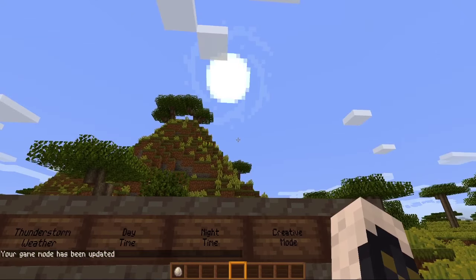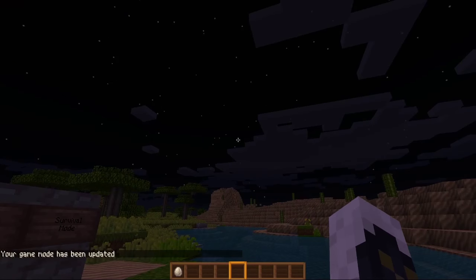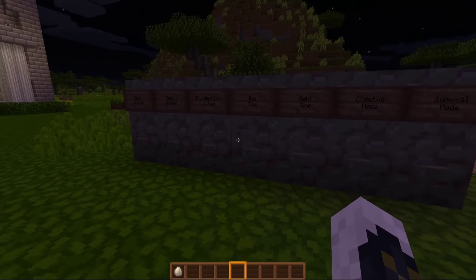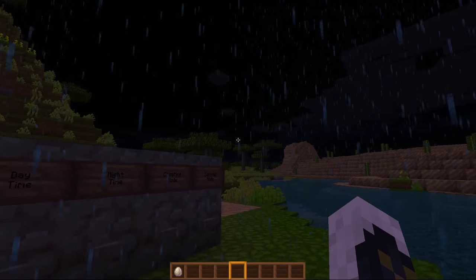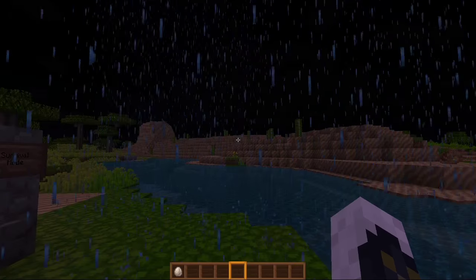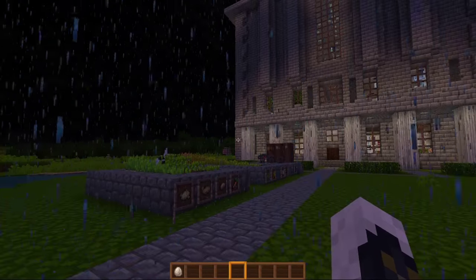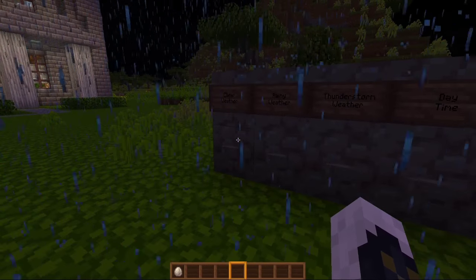Let's take a look at the night time. The moon's nice and round, that's pretty cool. We've got the stars. Let's see what the thunderstorm looks like. Do we have any lightning? The rain's nice and subtle, it's not too crazy.